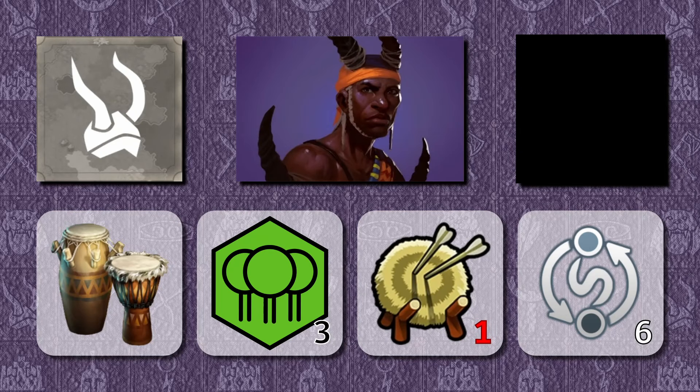Let's get started with Anansi, a hero in Legends from the Akan people in modern-day Ghana. He is agile, meaning he ignores movement penalties in woods and rainforests, he is classed as a ranged unit with a one-tile range, and his special ability is Anansi's Tricks. Six times, he can remove a bonus or luxury resource and turn it into a science and culture boost. You can do this in your own land, but also in neutral or even a non-allied opponent's territory.